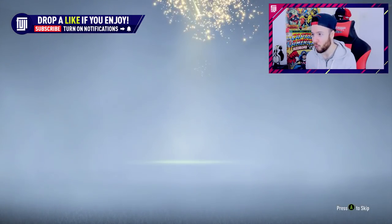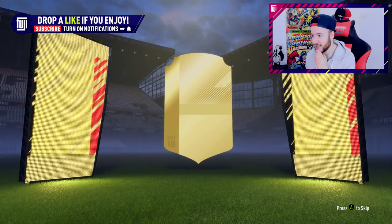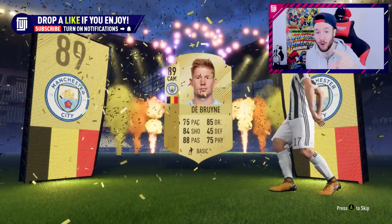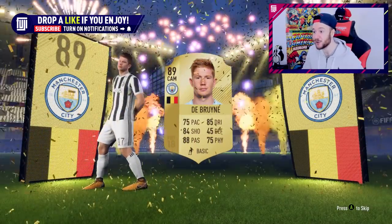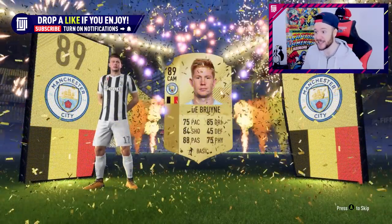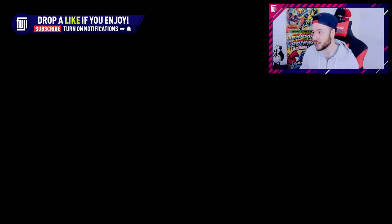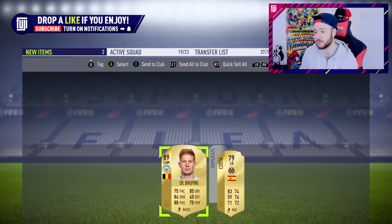Let's get into the first pack - I want to see that big walkout. It's glowing, come on! It's going to be Belgium... it's not Mertens... oh my god, yes! Let's go - a walkout already! It's Kevin De Bruyne from Man City. That is a huge pull, I was not expecting that today, especially since Path to Glory cards have gone out of packs. That is pretty massive - Kevin De Bruyne, let's go!